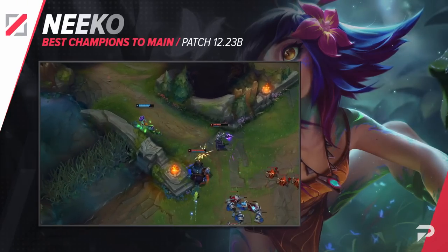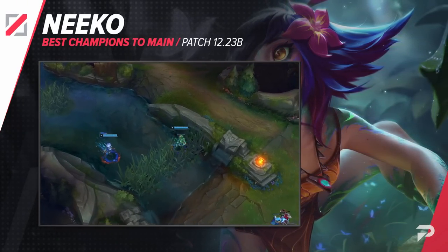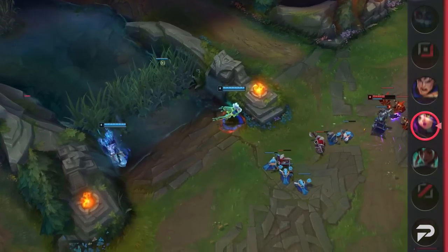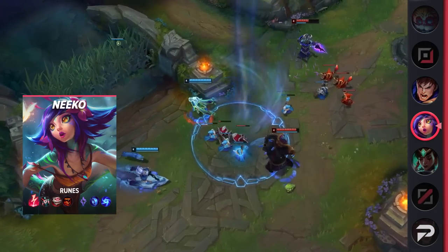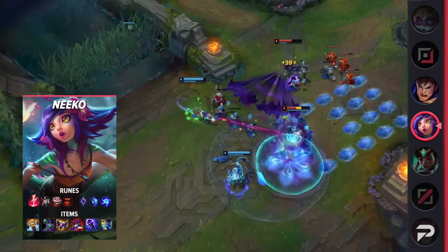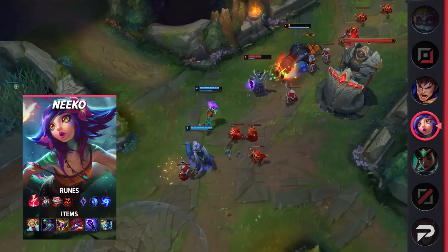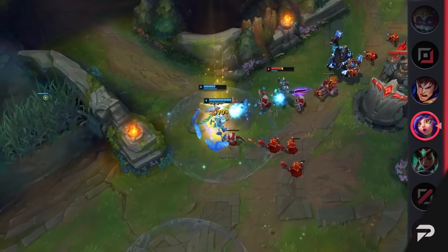Our second mid laner is Nique. If you have a proactive playstyle, preferring to bully your lane opponent and look to go for early roams and skirmishes, she's a pick you should consider. Her kit gives tons of trading power while also making her super safe. She has good poke, burst, all-in, and wave clear, so you can deal with your foe however you need to.